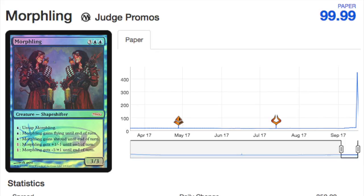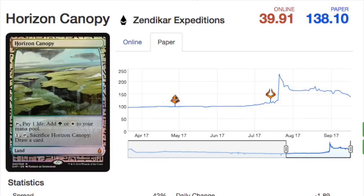People just want old cards, period. If they can't afford the Moxes and Lotuses, they move on to Serra Angels and Shivan Dragons. If they can't afford those, they move on to just random Legends cards they remember from when they grew up. I get it.